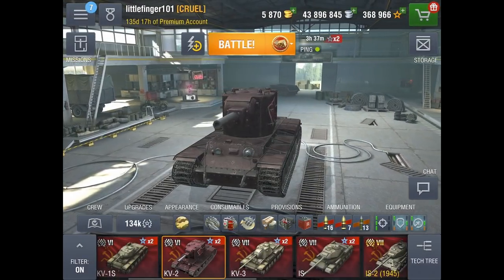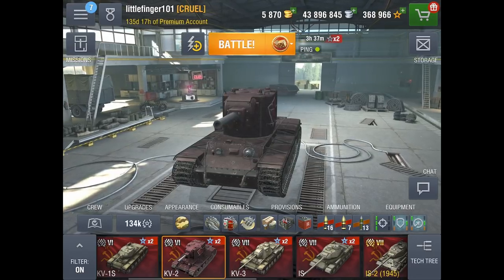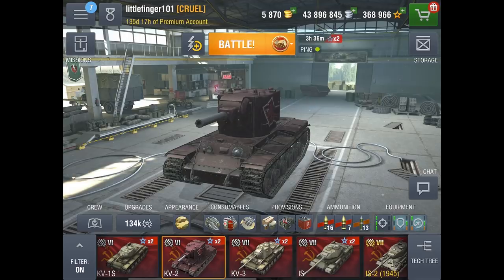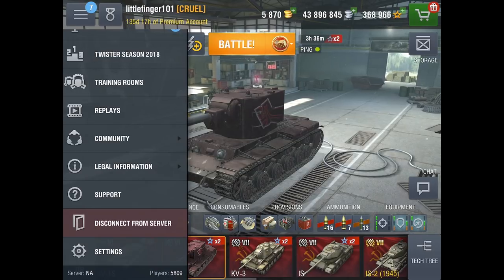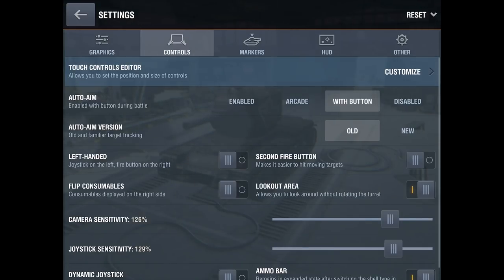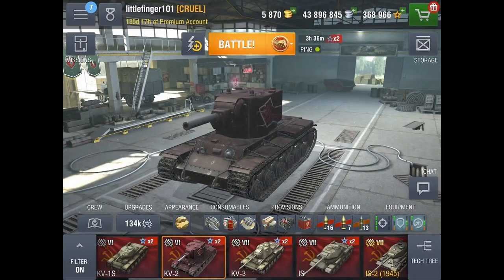Alright guys, I know that was a lot of information — extremely boring, but it's important to understand the mechanics so that you can maximize your damage per shot. Most of you probably already know about AP and APCR as far as looking at areas without any red or slightly pink and aiming for those. The biggest trouble is usually with HE. First thing I want to make sure everyone's doing, especially if you're playing on a mobile device, is go to Settings, hit Controls, scroll down to the bottom, and make sure the Ammo Bar on the lower right is turned on. This is going to save you a few steps when changing your ammo on the fly in-game.